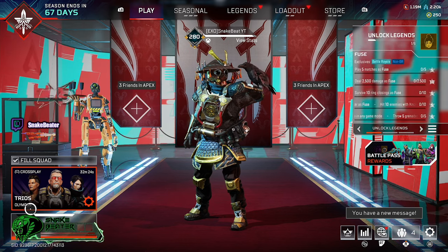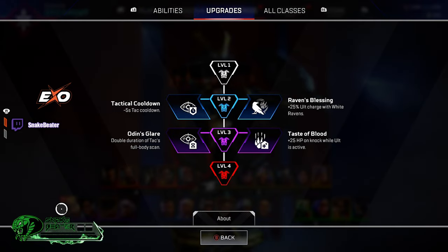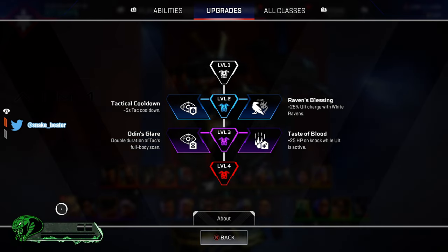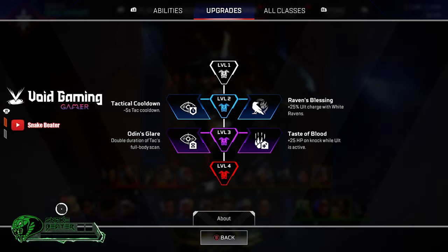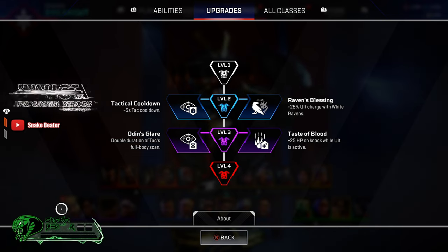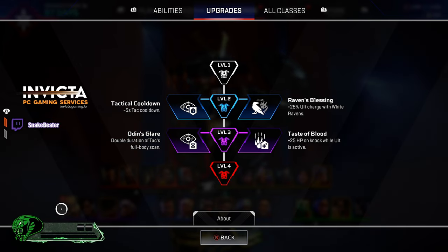Without further ado, let's jump straight into this. Bloodhound has four available upgrades that you can use as you level out throughout the armors. At level two we have Tactical Cooldown, which gives you minus five seconds off your tactical, and Raven's Blessings, which gives you 25% ultimate charge with White Ravens. At level three we have Odin's Glare, which doubles the duration of a tactical full body scan, and Taste the Blood, which gives you 25 HP on a knock whilst in ultimate mode.